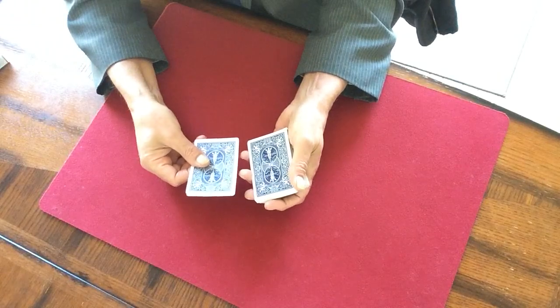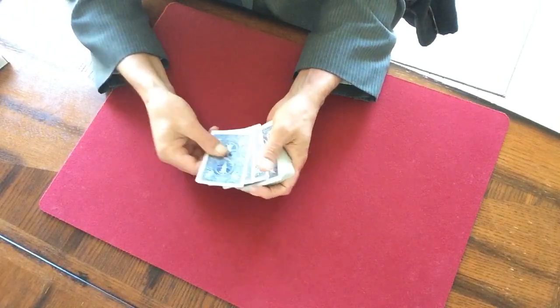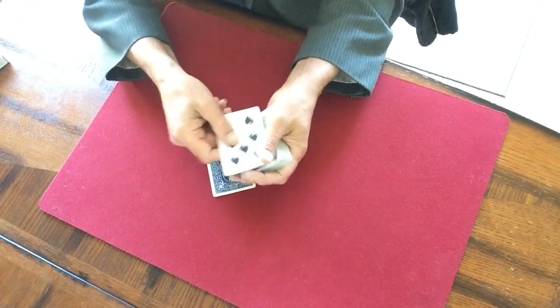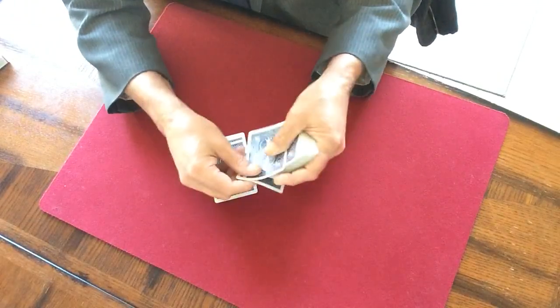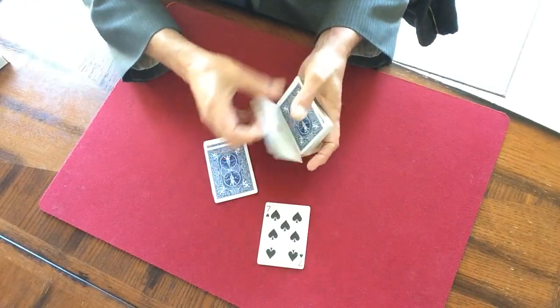The third card tells us about the color — that's a black card, so more than likely your card is a black card. The fourth card tells us where your card is — that tells us it's a seven, meaning your card is seven cards down in the pack. Check it out: one, two, three, four, five, six, and yes, seven cards — and there's your card.